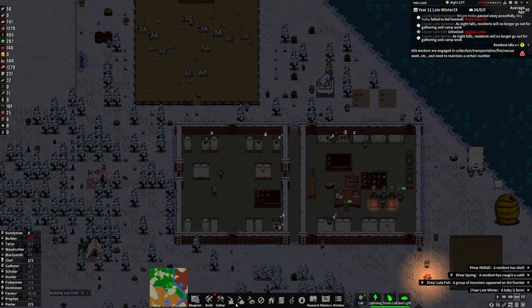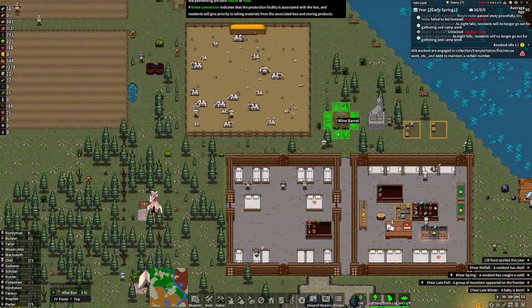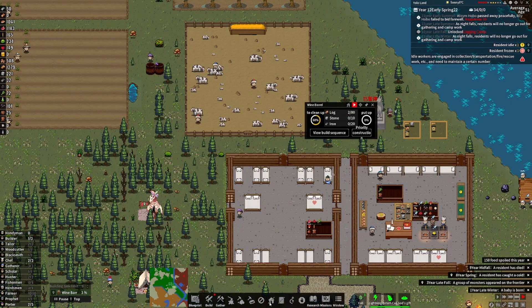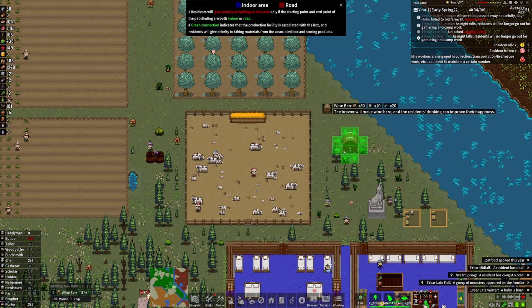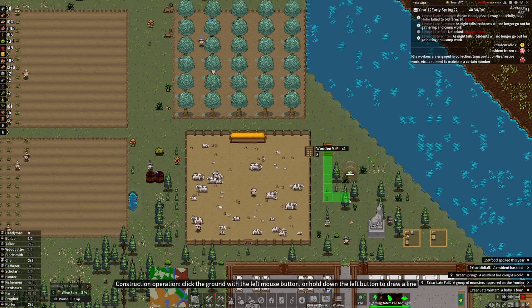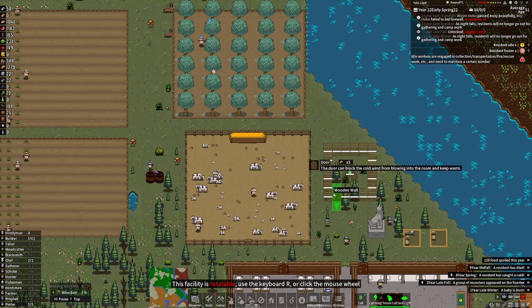We're trying to get everybody happy — if we got wine going they'd probably be happier. We're going to put the wine barrel right beside where we worship. Actually, before we waste logs, we're going to go ahead and pause and destroy it — hit Z to cancel it. It needs to be inside a building. We'll put it right around here inside a proper room. This should be enough room — it's really easy to make a room.